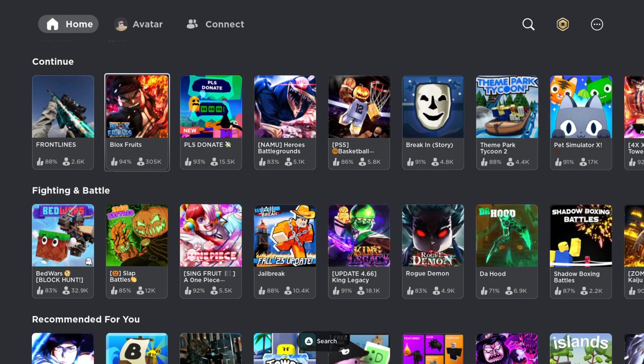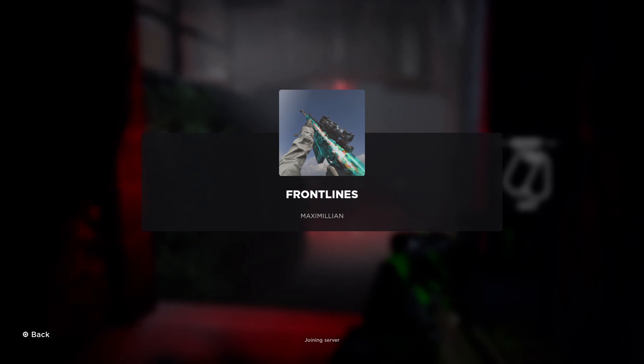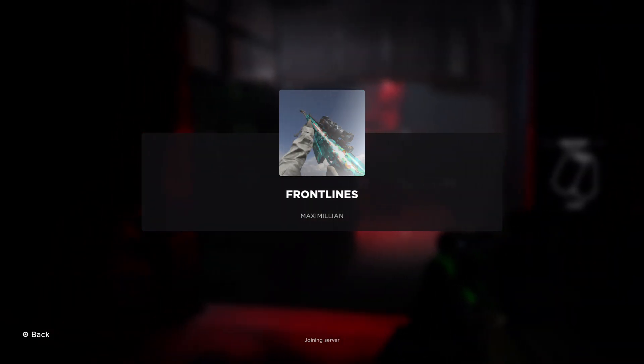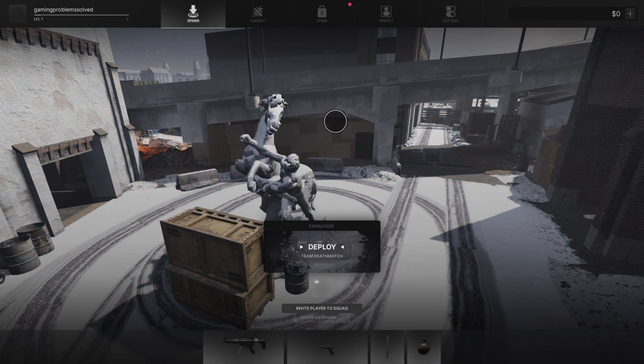For example, if I go to Front Lines and go into the experience, you can crouch in this experience. I need to just load up my game here — it will take a few seconds. As you can see here, it's loading up, and after that I will show you what you need to do next.